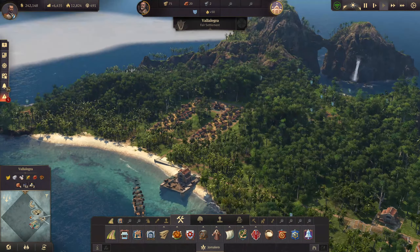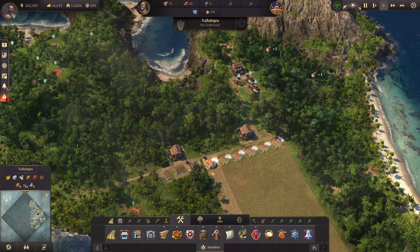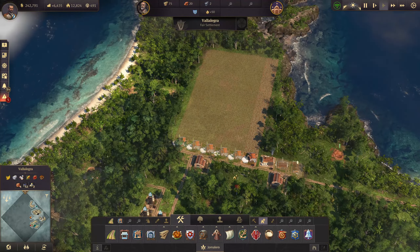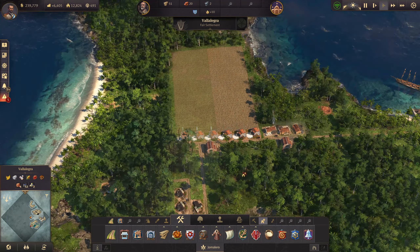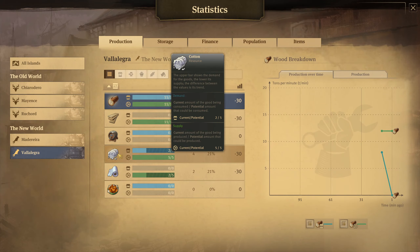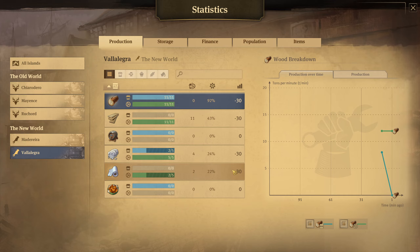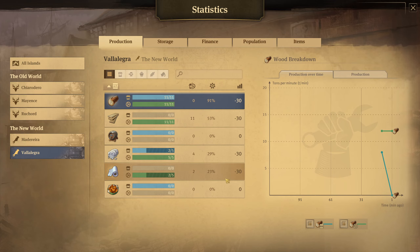So what have we got going on? We did get our second one here, didn't we? And we want to get the cloth pumping. We started one lot, and we should have the capacity to actually grab the other ones now, so we'll do that — all of these. That's all of our cloth production, so there should be a good chunk of cotton coming in. Loads of that.